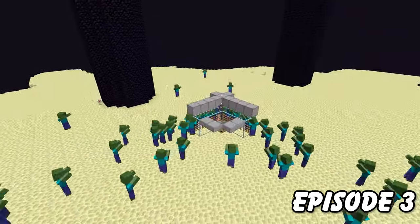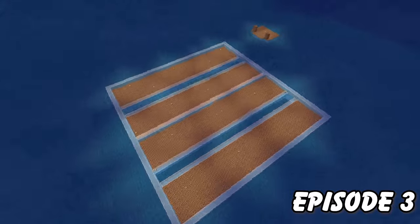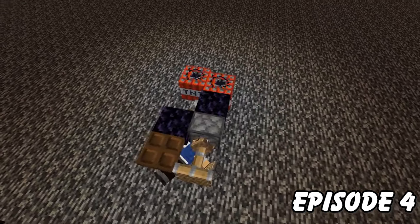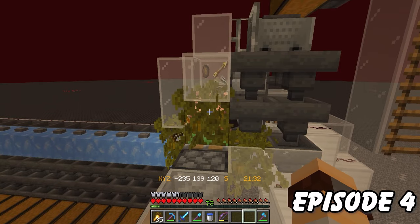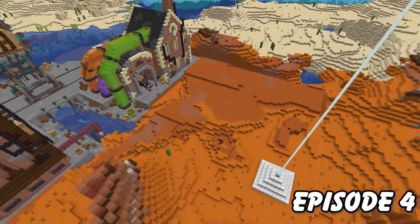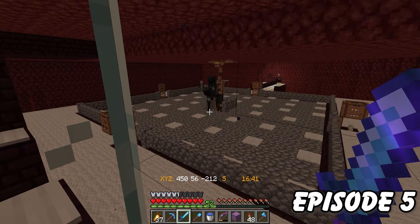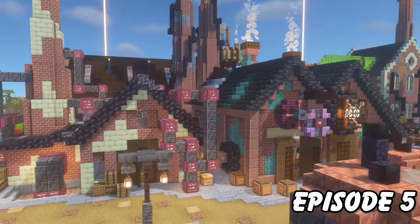Went farm mad with an OP copper farm, defeating an ocean monument to build a guardian farm, and finally built a super smelter on the docks. Now to break some bedrock, build a gold farm, trade with some piglins, flatten a huge area of mesa, and get myself a storage system. Before placing 30,000 pressure plates, making a wither skeleton farm, and building more factories.